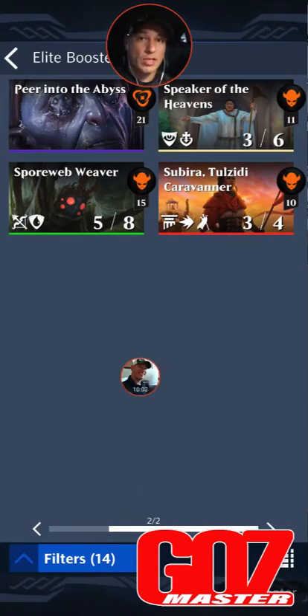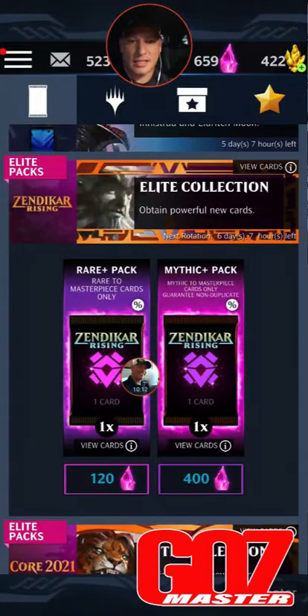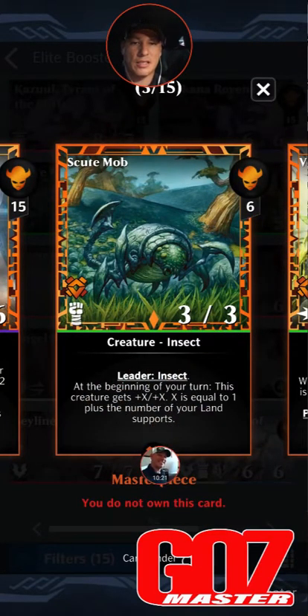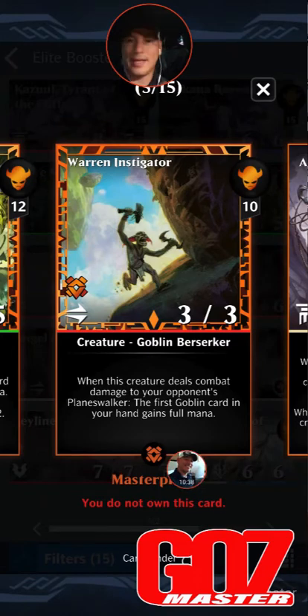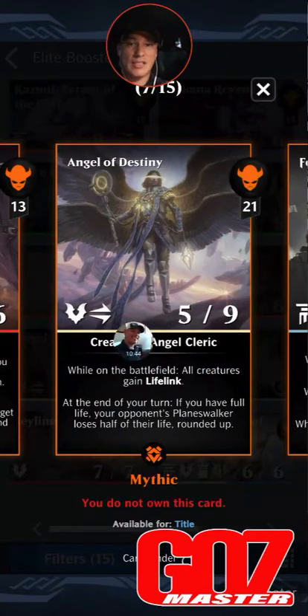So you've got better than a one-in-three chance to pull an amazing card. This might be the set to go after depending on what cards you have. In Zendikar Rising, I don't know a lot about all these ones yet. Skuet Mob is one I definitely like: six mana, 3/3 insect leader — at the beginning of your turn this creature gets +X/+X where X is one plus the number of your land supports. Warren Investigator: 10 mana, double strike 3/3 — when this creature deals combat damage to your opponent's planeswalker, the first goblin card in your hand gains full mana. I love full mana, so those are always chase cards for me.